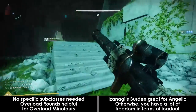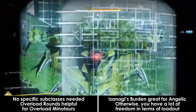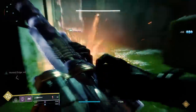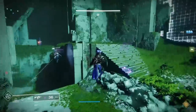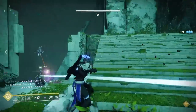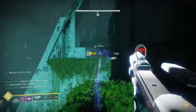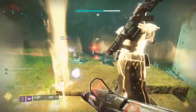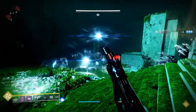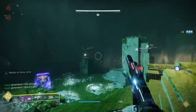The lower the level of your team, the more you're going to want to bring overload rounds. Izanagi's Burden has proven to be quite successful early on in Garden of Salvation's life, able to one-shot key targets in this encounter and future encounters, on top of being a good boss damage weapon. These key targets are Vex Hydras, also known as Angelics. In terms of subclasses, you're pretty free to pick whatever you want. Shadow Shot isn't terrible but not really super necessary.